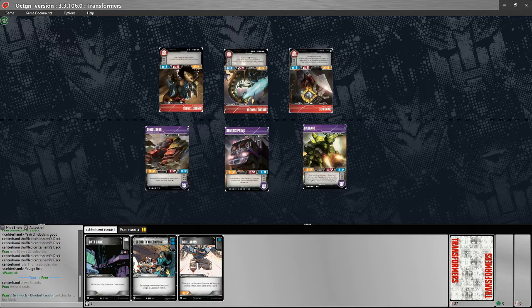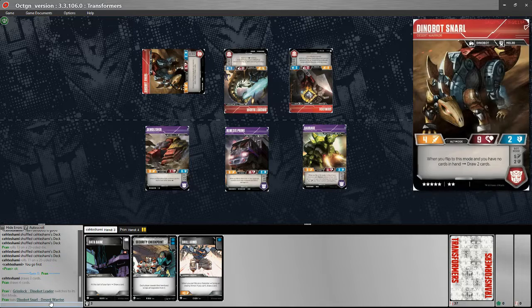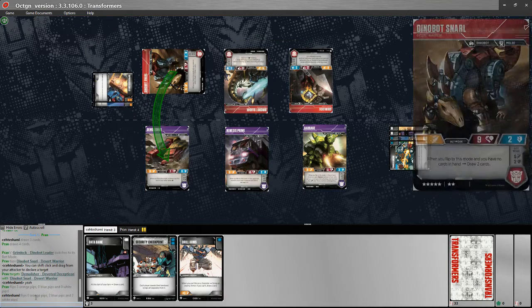My opponent flipped cards a couple times because they were a little unfamiliar with the Dinobots, and I'm not holding that against them. They do transform Grimlock and swing with Snarl. I figured they'd either transform Snarl or Sludge first, but they go after Demolisher. I think the low defense kind of made him enticing.